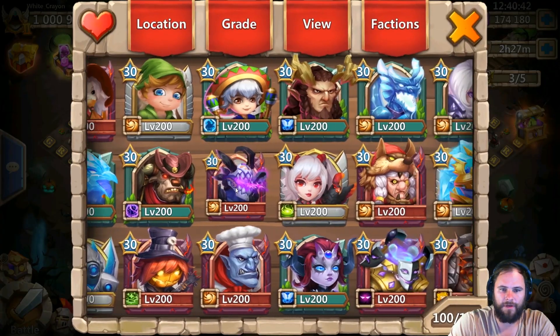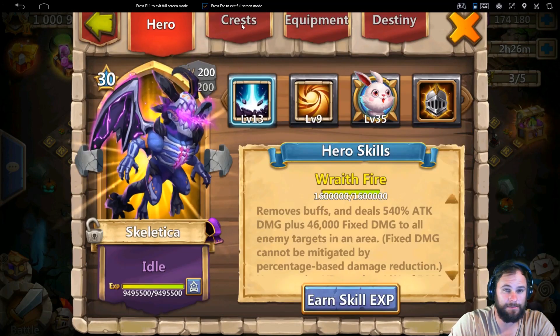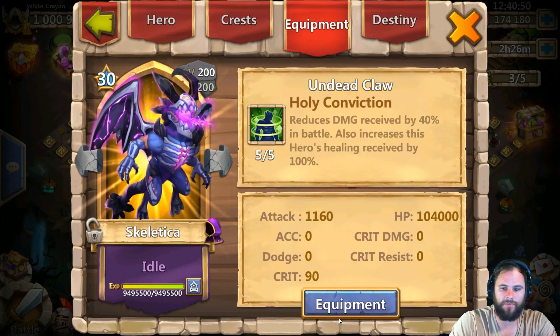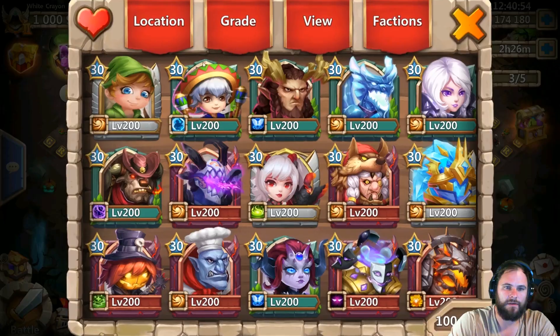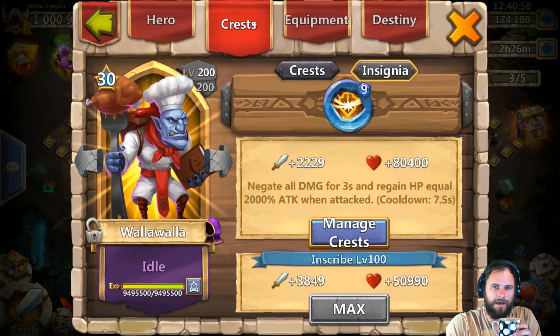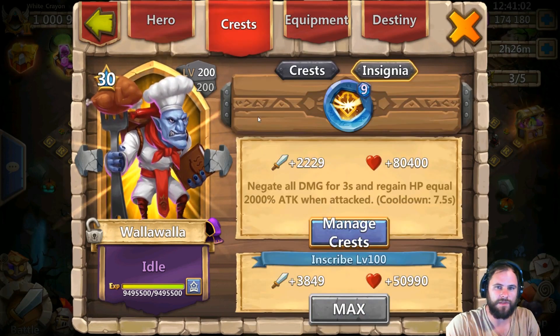The next most important legends — Skeletica is not being used a lot of the time anymore but this is the build we have: HP. Walla Walla is still one of the best defensive legends that we have. This is his build: 13 of 13, nine of nine Sacred Light with nine of nine survival.